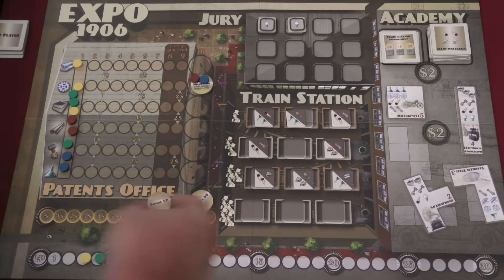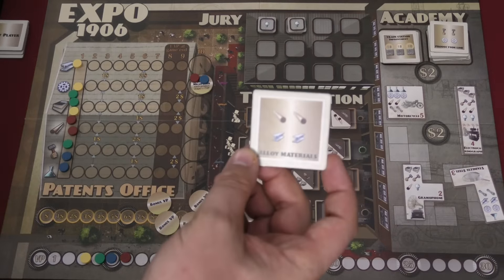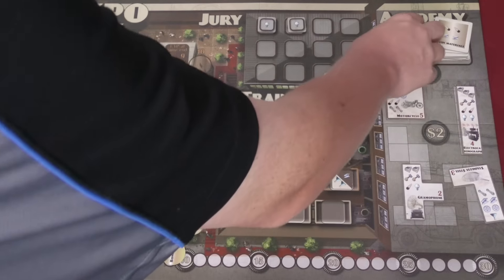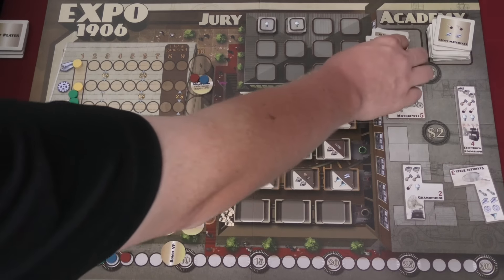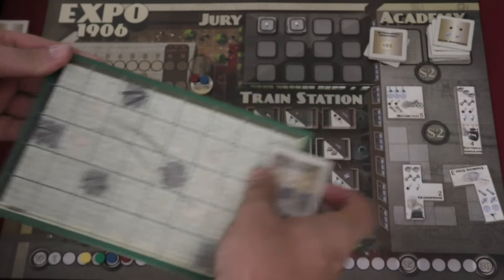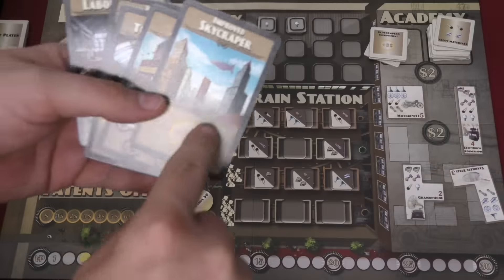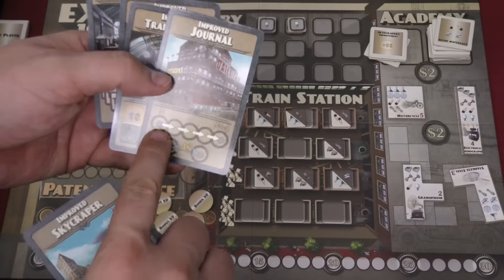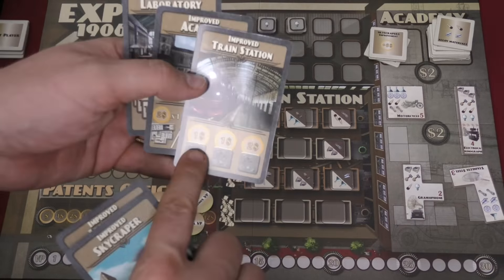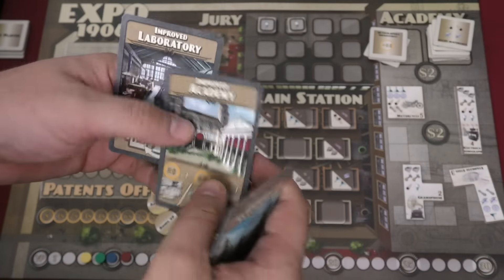The Academy lets you buy projects or technologies — giant tiles that provide four resources to everything around them — or improvements. When you buy an improvement card, you find a spot for it on your board; it doesn't provide resources but takes up space. You then replace the corresponding action card with an upgraded version. For example, the upgraded funding card gives you $6 and lets you move four spaces, costing one less. There are also improvements giving a reduced price when buying tiles.